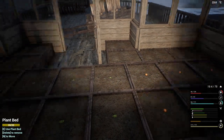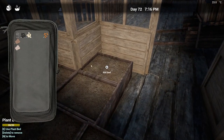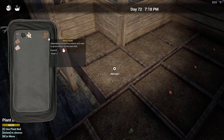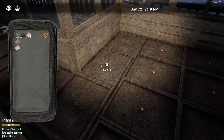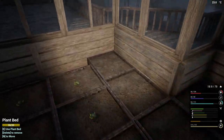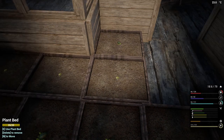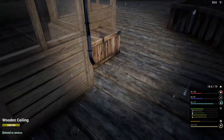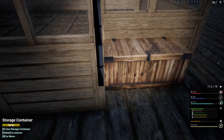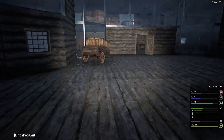Okay so that leaves us 8 more. So if I do two more watermelons and then I'll finish the rest with the melons — so that'll give us what, 22 veggie salads? Yeah, okay, that works. Put the seeds away — not my lighter, I need that. Let's go empty this. I'm not going to close the door, it'll close when I log out.